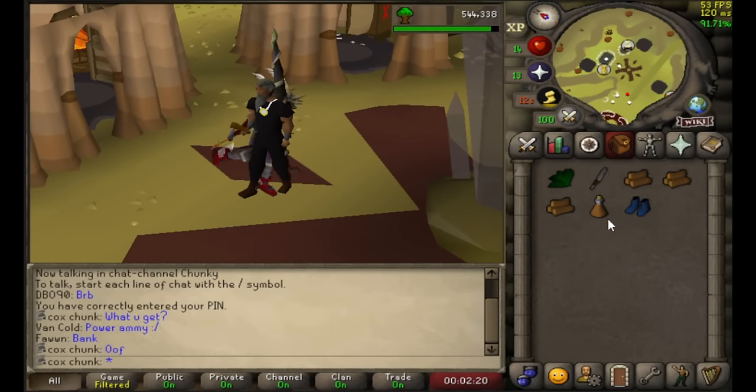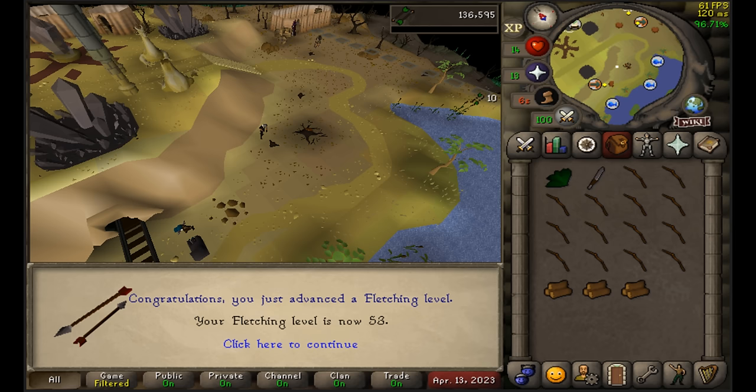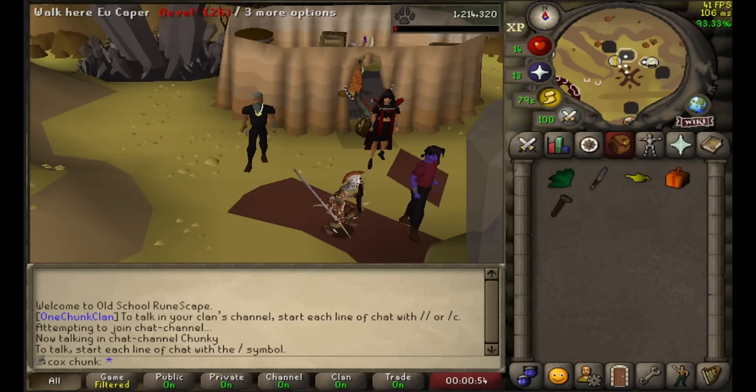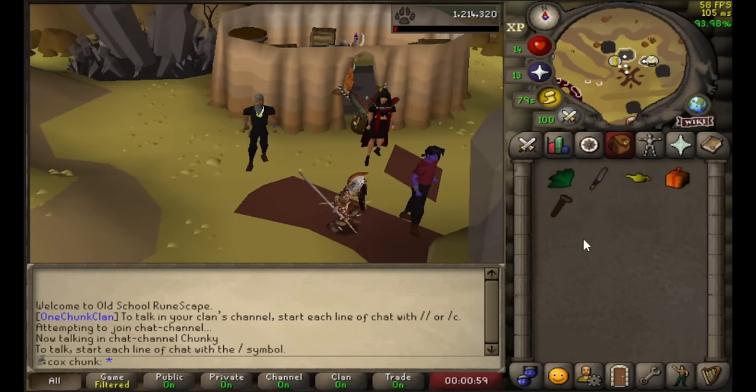Last night when I was AFK, we got the first stamina potion on the account. And we got Mystic Boots, which are our best-in-slot item from Magpie Implings. We just got back onto the PC.